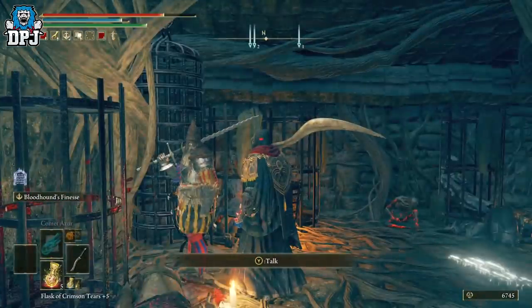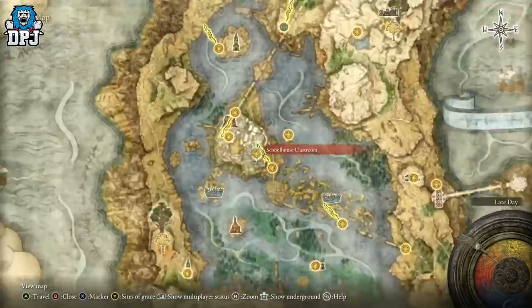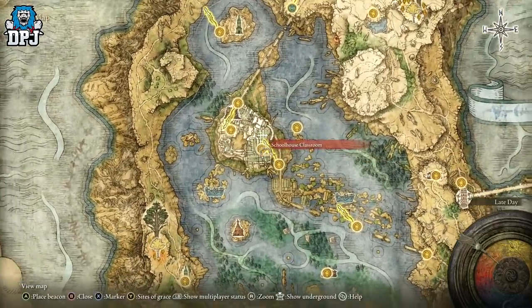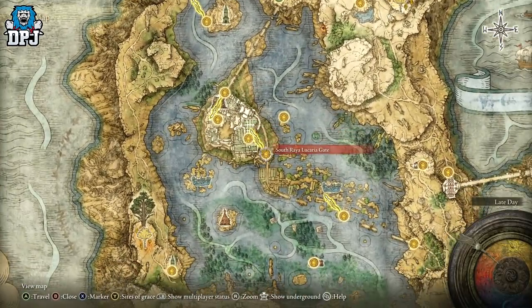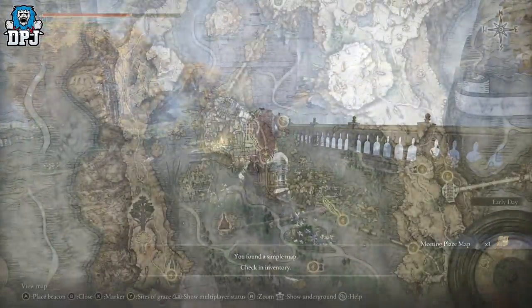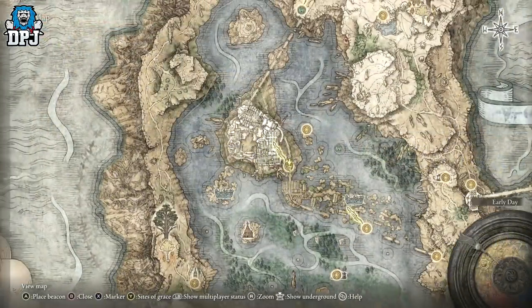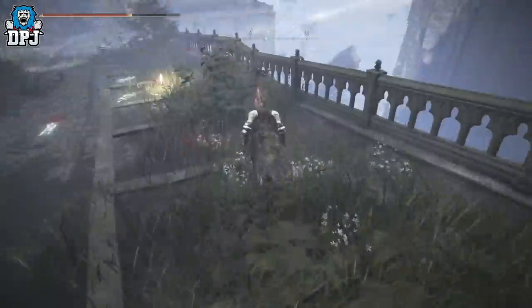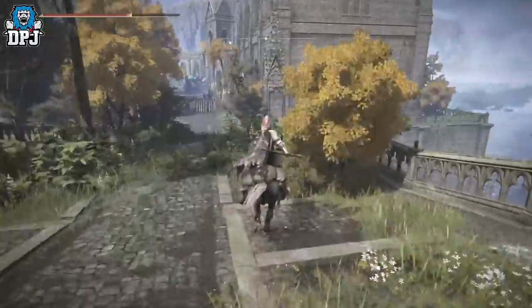Speak with Jerren until all dialogue is gone. This means you have to get to the Grand Raya Lucaria Library. To gain access, you first have to break a seal blocking all doors. Come to this point on the map and you'll get a map from a character who will lead you to the key where you break the seal — it's hidden behind a dragon right about here. Go as I do on screen, grab this key, then come back to the seal and gain access to this area.